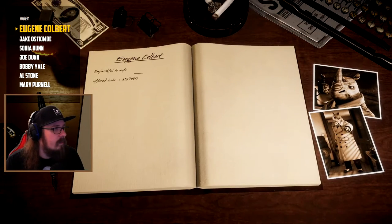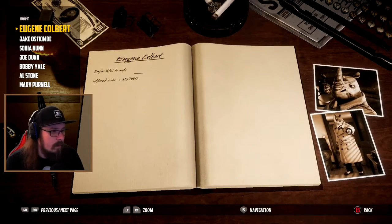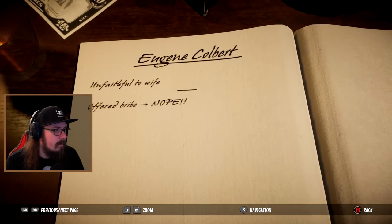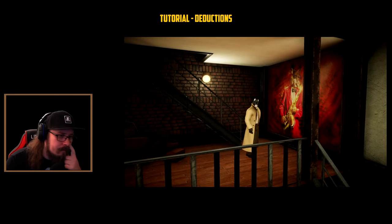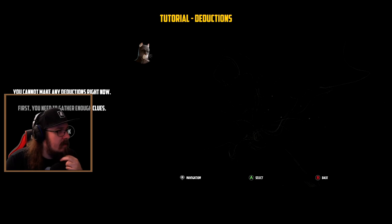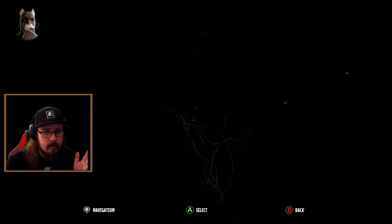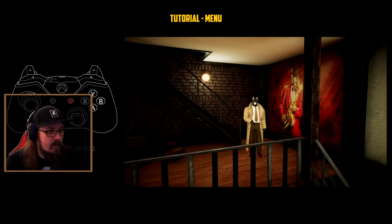Index - Eugene Colbert. Okay, we have the info: unfaithful to wife, offered bribe - nope. A deduction screen. You cannot make any deductions right now - first you need to gather enough clues. Oh, that's cool! So there's a whole lot more to this game than the Telltale series. I'm all in.